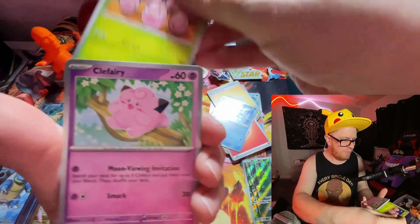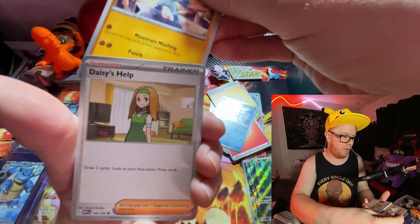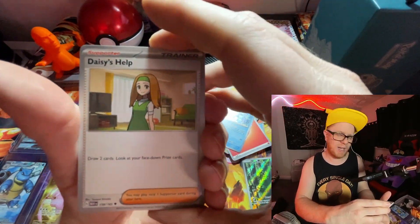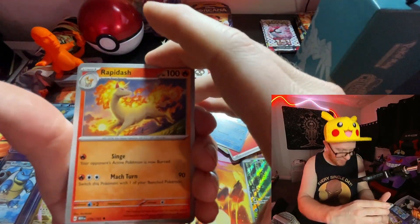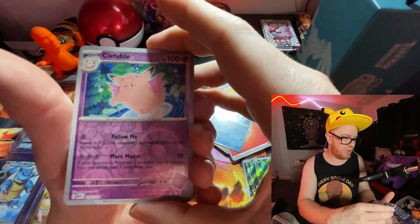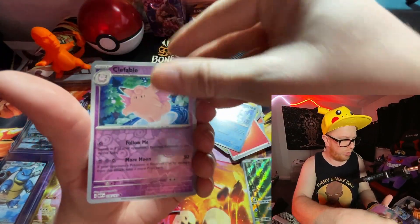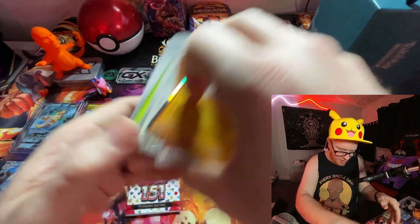Meowth. Exeggcute, Clefairy. Machop. Daisy's Help — cool. Is that Daisy Ridley from Star Wars? Venomoth. Rapidash — I love that artwork. Reverse Holo Oddish. Reverse Holo Clefable. And a Holo Machamp. Sweet. Basic Energy.